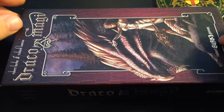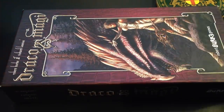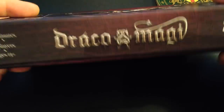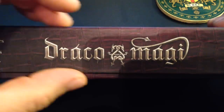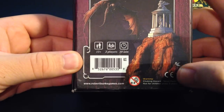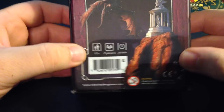Some of the things I'm going to show you are real issues that we need to correct, and some are just because it's a mock-up. But you'll see the box looks very good. I love the dragon leather texture that Louise put all around the box — it looks very nice. I'm very happy with the colors. The back looks really good with all the legal stuff that we have to have and the barcode.